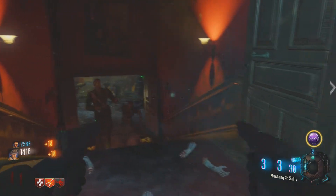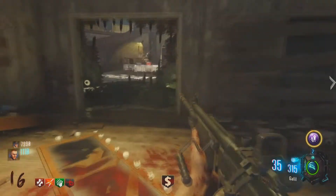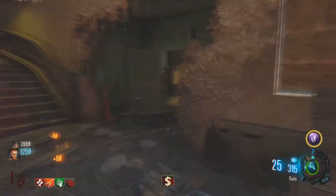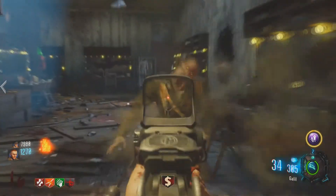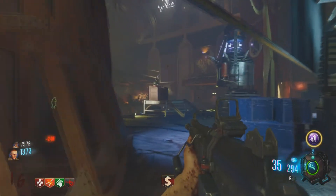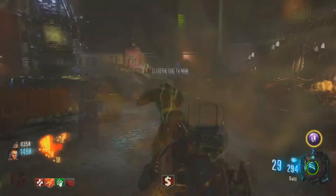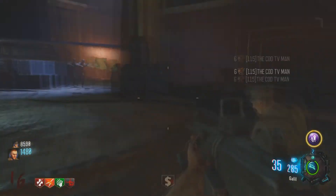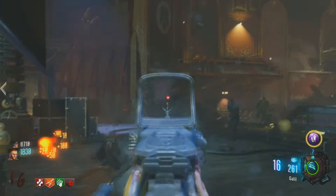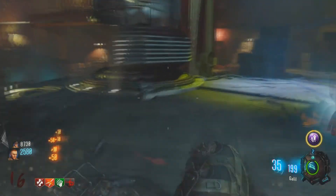The fifth thing I want to talk about is the G11. The G11 now has a reflex sight, and I think this applies to every map, though I'm not completely sure. I know that on Kino when I got it, it had a reflex sight, and I was really disappointed. The G11's iron sights are the best part about it, and they just went and added a reflex sight. I don't know if it's like this on every map, so leave your comments below — but I do not want a G11 with a reflex sight.